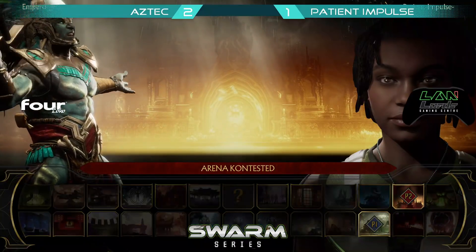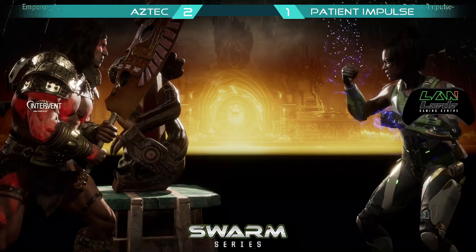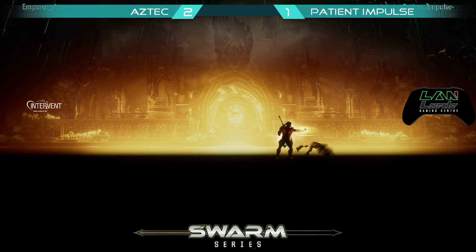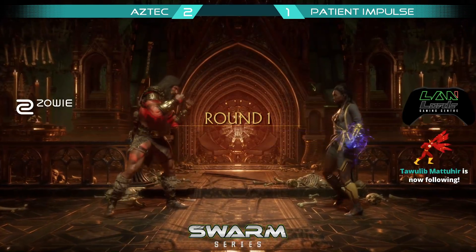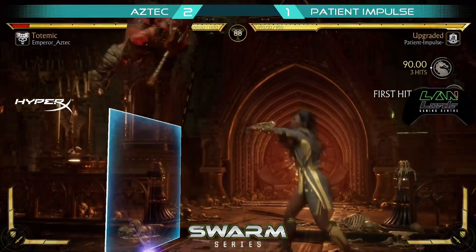We're gonna have the Jackie pick from Impulse, assuming it's upgraded. This is actually different — just constant pressure, very good mobility in this variation. And she hasn't changed — infinite guessing on the air and on the ground. Exactly. When she's in, it's hard to shake her off. She's the whole military — land, sea, air. The whole army. Gets everything.